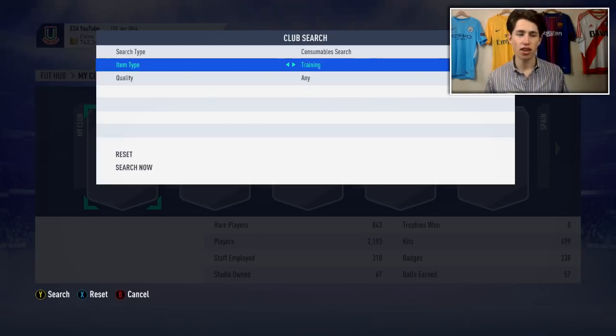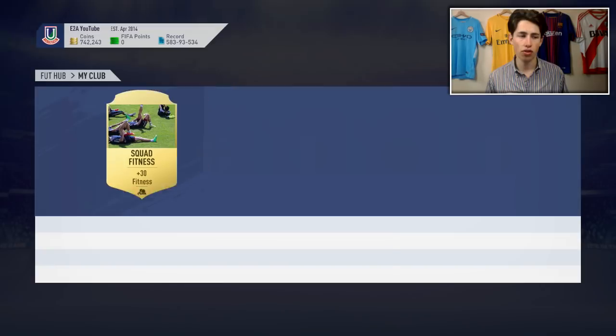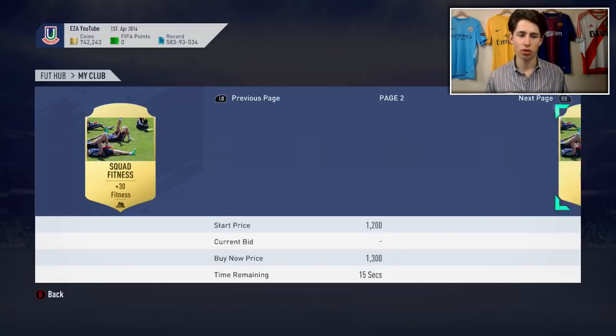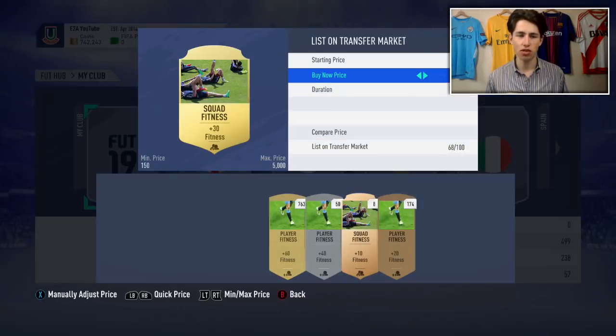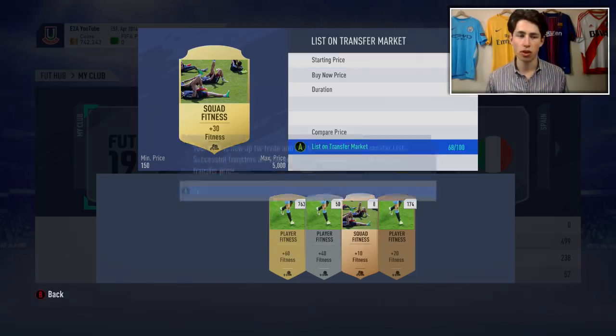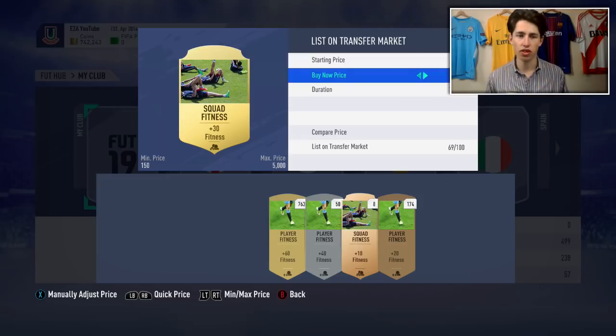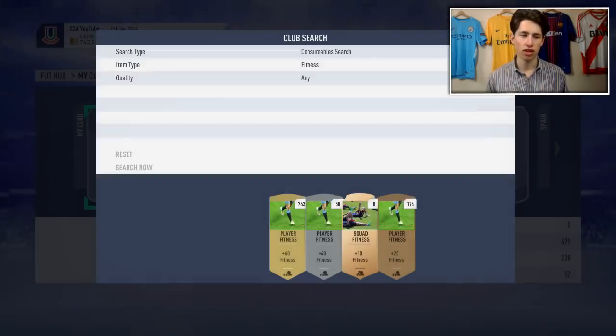It's crazy - I literally just realized earlier today how many fitness cards I have. These go for a thousand coins each, so I'm sat on 220k of squad fitness cards and I'm just cycling through, trying to sell as many as possible before Team of the Season starts. I'm listing them all for a thousand coins, and with the weekend league currently going on it's perfect timing - these will sell very, very easily.